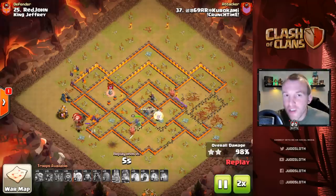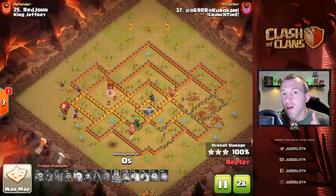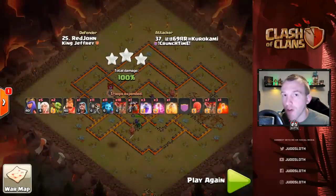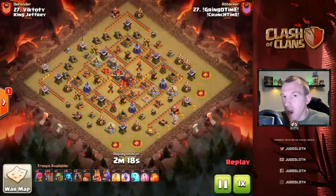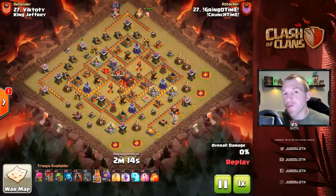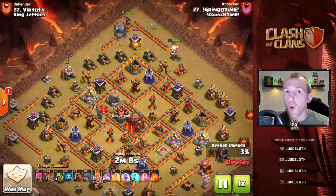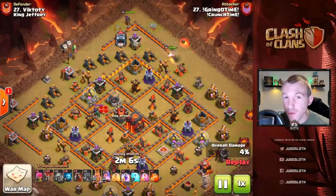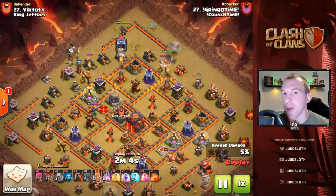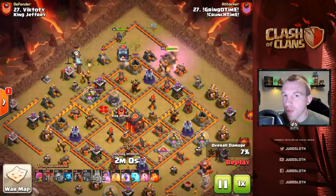Moving swiftly along to another variation of the lava loon — more of a traditional kill squad. It really depends on how far you want to get through the base. Obviously the more troops you commit to a kill squad, you will be wanting to get more value out of that and take less of a role off the lava loon.